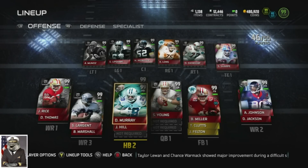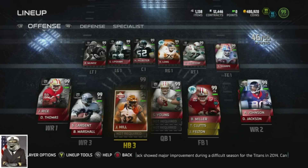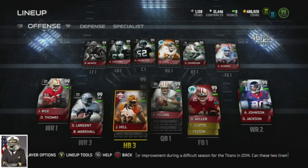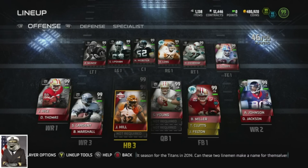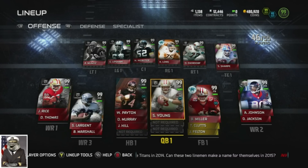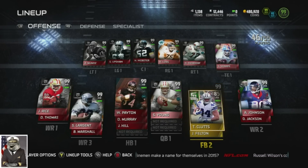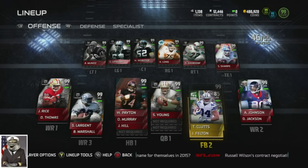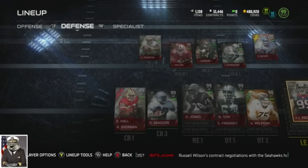Backing him up we got Movers DeMarco Murray, and then my goal line option is Jeremy Hill, who I bring in with fresh legs whenever I'm within about the five-yard line. We still have Boss Steve Young at fullback, we still have Bruce Miller, and we have Klutz and Felton just for blocking purposes. And that's the offense.